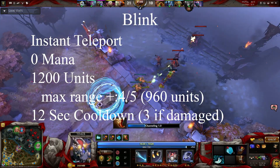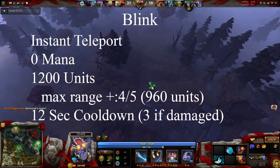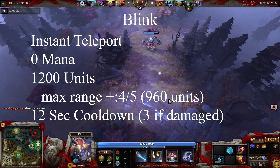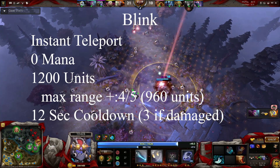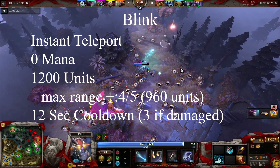If you take damage from enemy heroes, your teammates, or Roshan, your blink will be put on a 3 second cooldown. Blink Dagger has a global cast range, meaning you can click anywhere on the map and you will blink towards that direction, but you are still limited to the 1,200 units. If you select a spot that is further away than the max range, you will only travel 4 fifths of the distance, or 960 units.